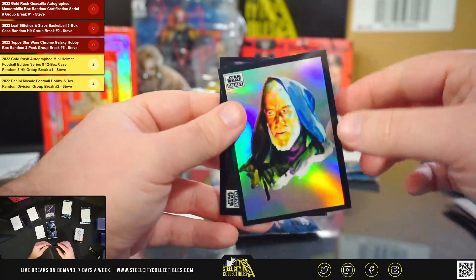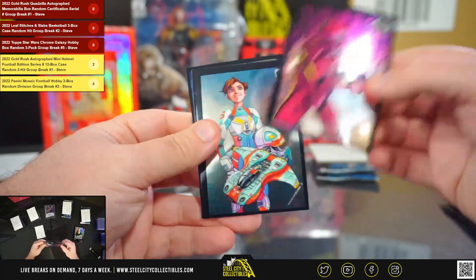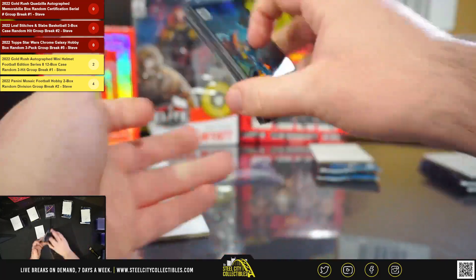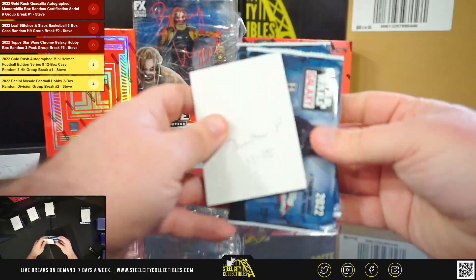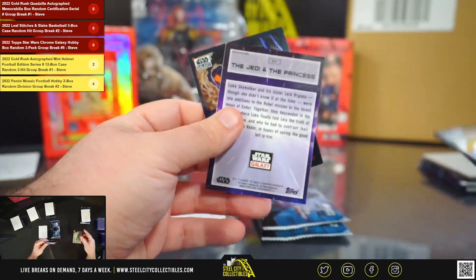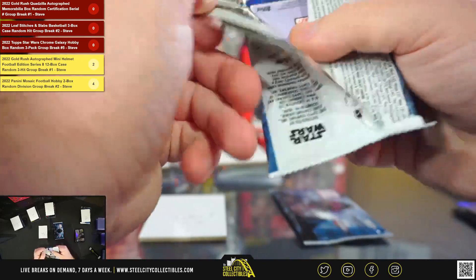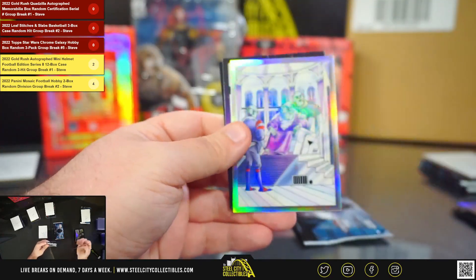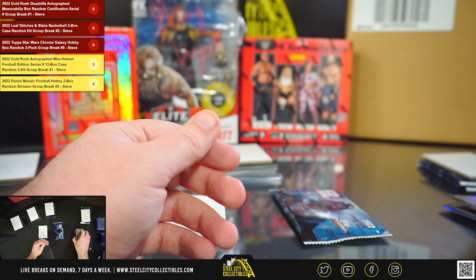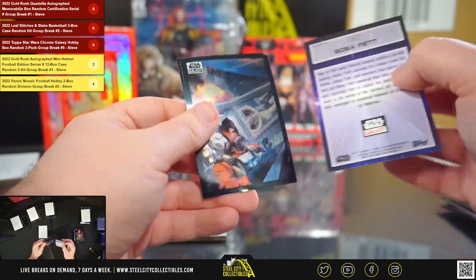Rounding out Tyler's packs with an Obi-Wan Kenobi refractor. Now John P's packs, 13 through 15: the Jedi and the Princess refractor, a C-3PO refractor, and a Boba Fett refractor.